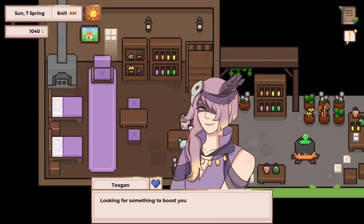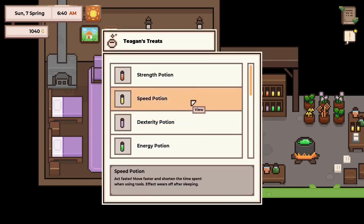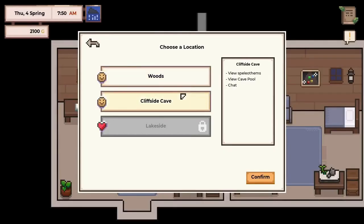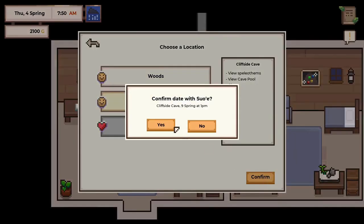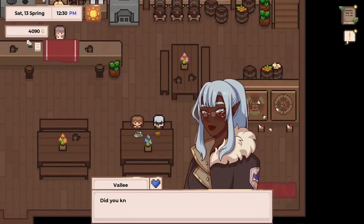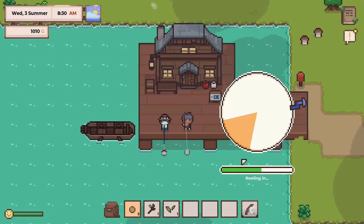Grow crops, learn about the conditions they thrive in, and plant your farm layout accordingly. Raise creatures and meet their needs. In turn, your creatures will give you perks to help you with farming and exploration. Craft items to customize your farm. Tame creatures by observing them and learning about their diet. Build the perfect farm based on the needs of your plants and creatures.